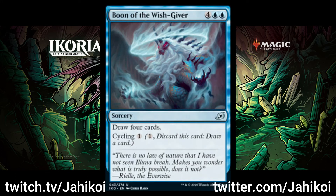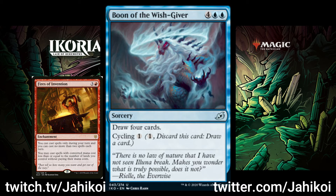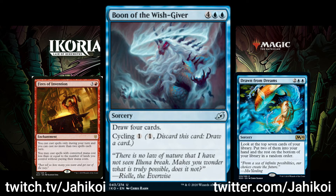Before anyone's up in arms about me suggesting this card could be played in constructed, I just want to say it definitely has potential specifically in Fires of Invention decks. It's a 6-mana draw 4 that you can cycle. The ability to cycle it gives it a ton of flexibility compared to better draw spells such as Drawn from Dreams. Notably, once you get Fires into play, you can only play 2 spells a turn. When you cycle this, it doesn't count as a spell, so it gets additional value. It's obviously worse than Drawn from Dreams for finding Fires, but I think it could have potential and is definitely something you might want to try.